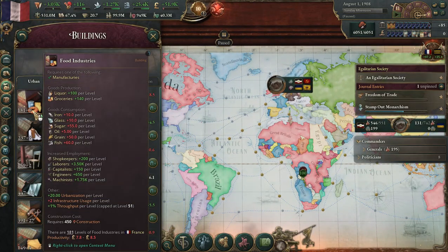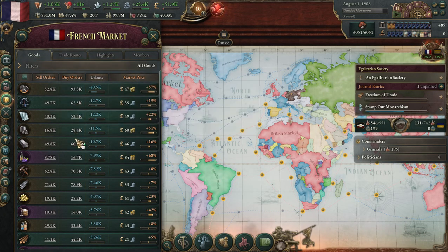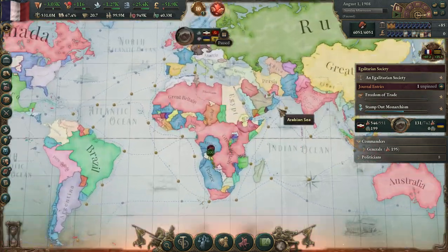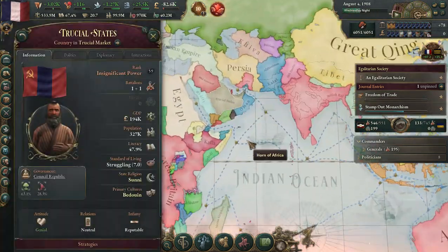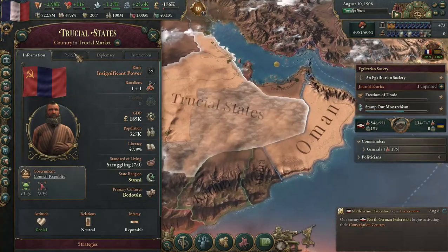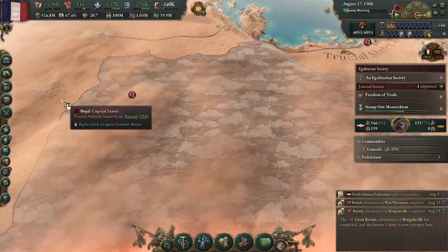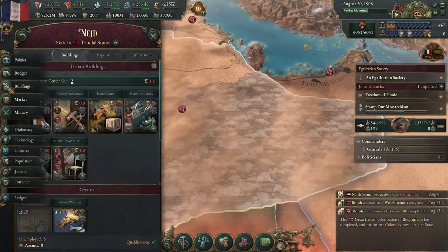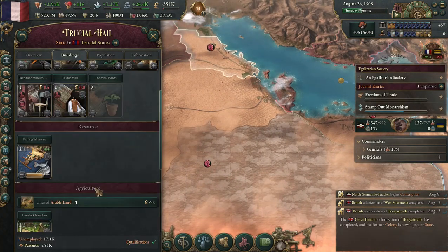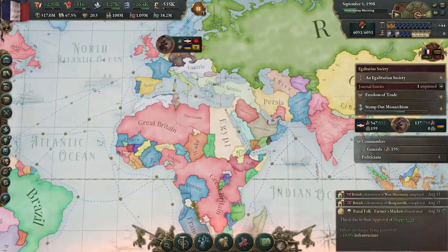What else did I want to do? I was checking out our balance on materials. We're definitely needing to get some more oil. I think the Trucial States — well, this is normally Nejd — is a good spot for that. Let me get in a little closer just so I can check. 49 oil spots there. That's somewhere I definitely think we want to get under our control as well.